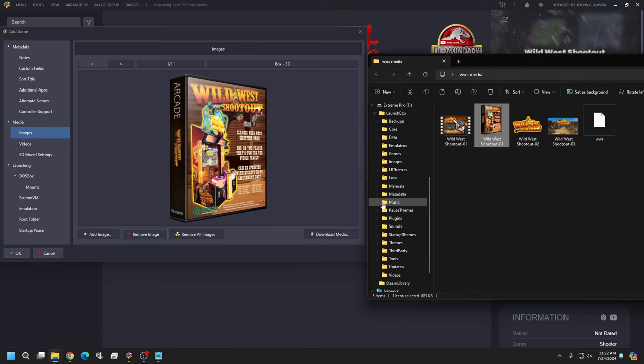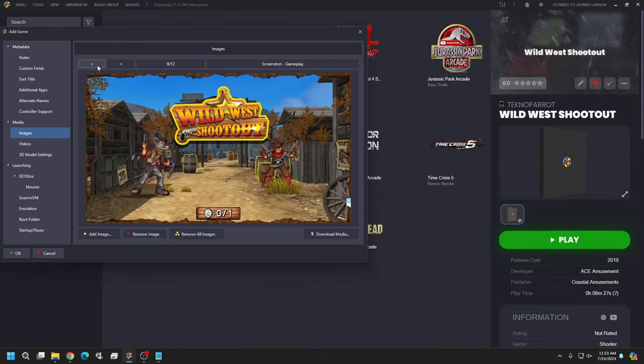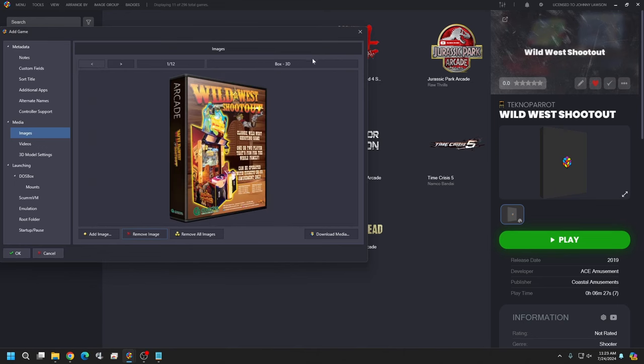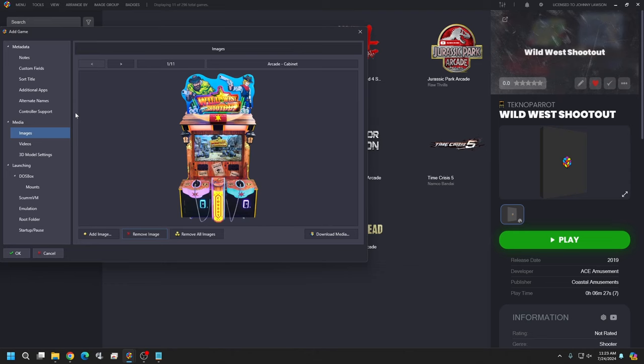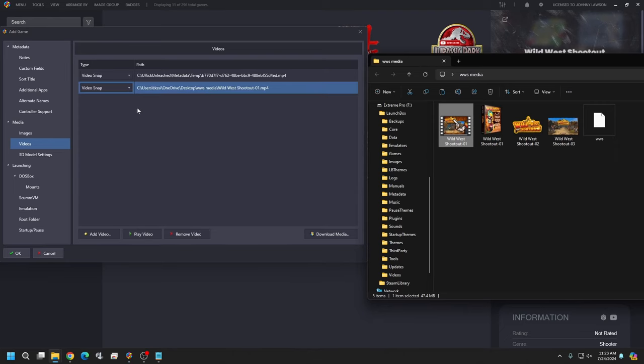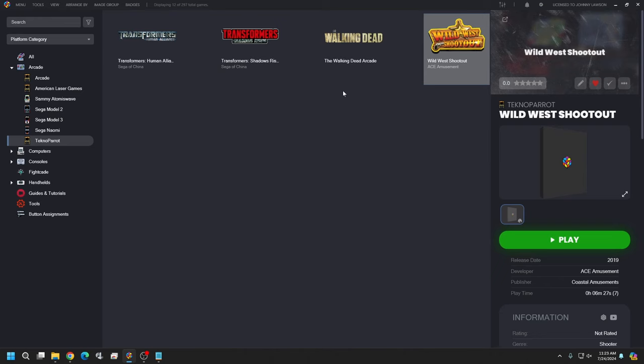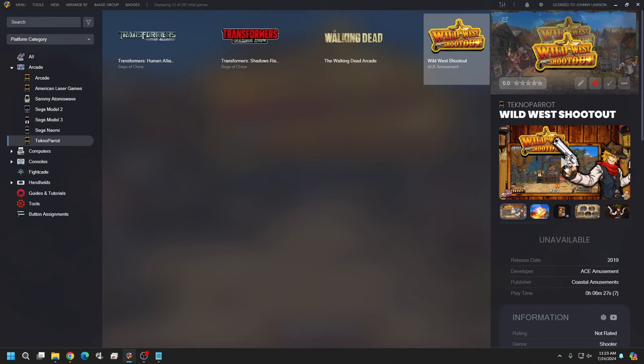The Wild West Shootout clear logo from our pack looks a bit cleaner. Go ahead and replace the existing one, changing it to 3D Box Images, then remove the original box. Now go to Videos, drop in our video file — it should read as 'Wild West Shootout 01'. Change its type to Theme Video, since Theme Video is always priority one. If you prefer the video snap, you can swap their labels. Hit OK to save, and the media will be placed automatically. Now we can see our theme video working.